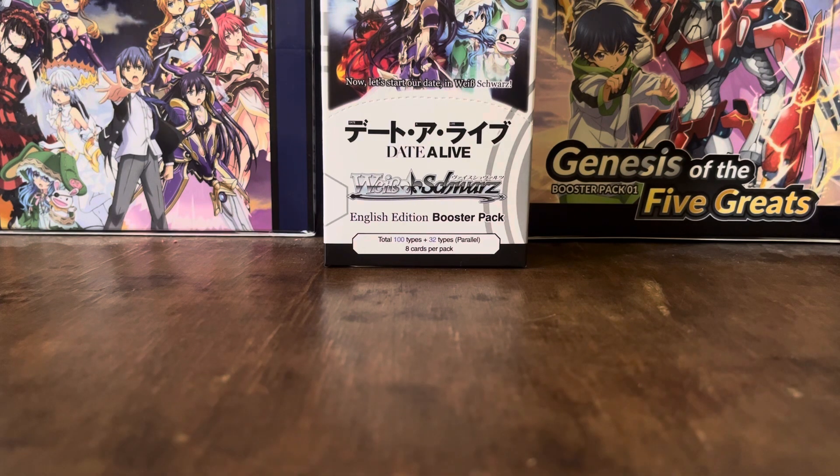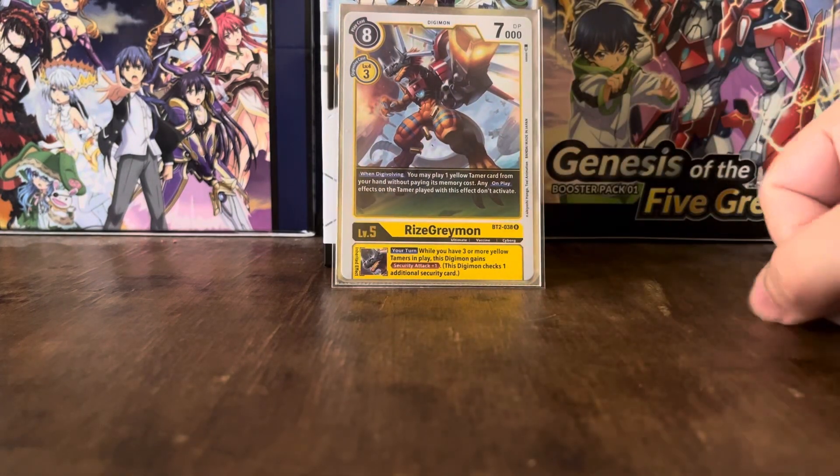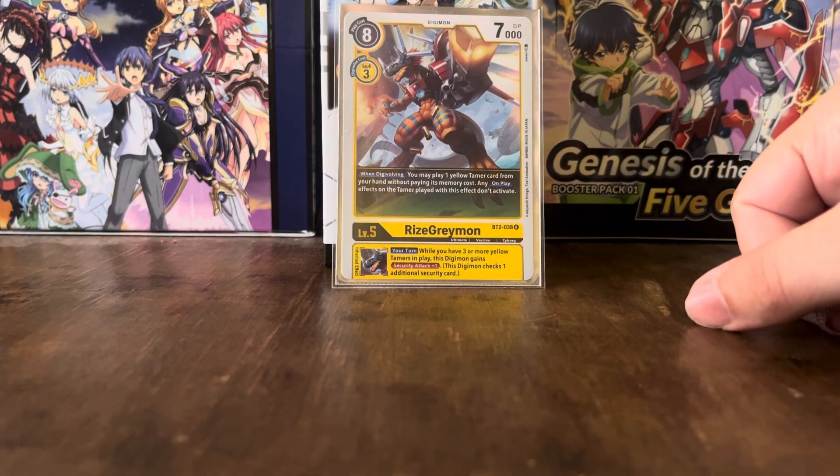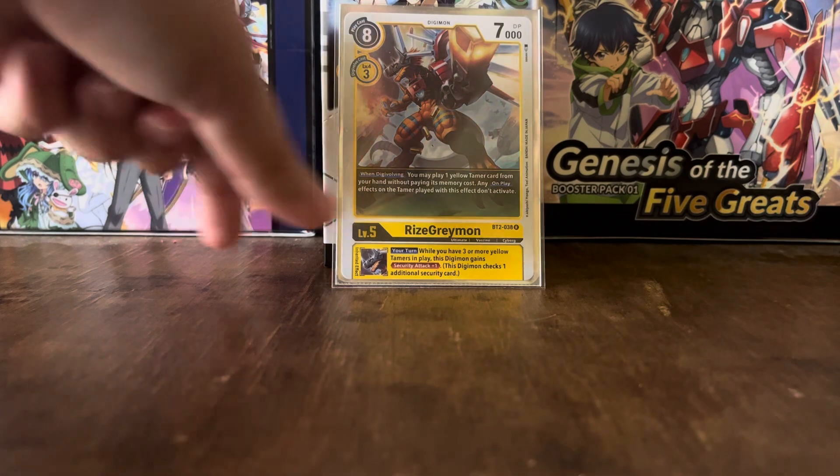We've got 1 of the BT2 RyzeGreymon. It has the when Digivolving effect: you may play 1 yellow Tamer from your hand without paying its memory cost; however, any on-play effects on that Tamer don't activate. That's fine — you'll mostly be using this to play Marcus Damons or one of the other Tamers. It has the Inheritable effect: while you have 3 or more Yellow Tamers in play, this Digimon gets an extra security attack, which can sometimes matter.